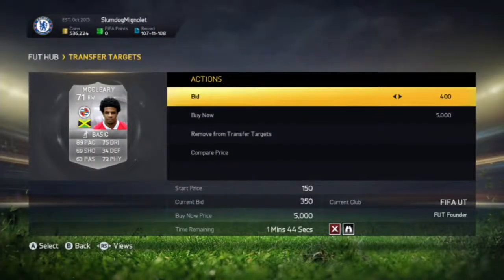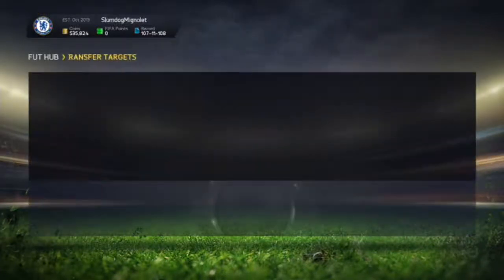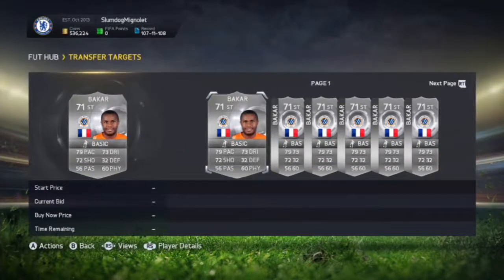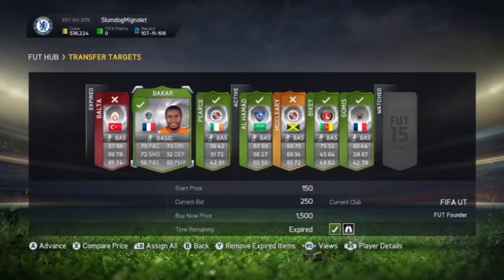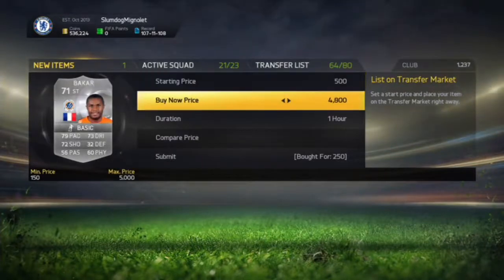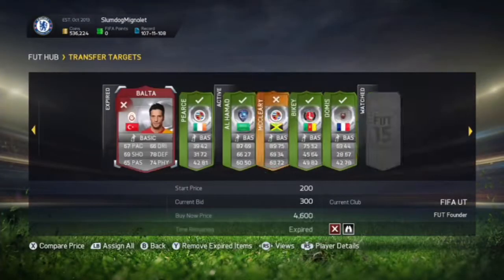We won these — so now we'll put them up on the market. We got them for 250 coins and one for 500 coins. The trick with this method is to list them for around 550 coins as the buy-it-now and list at 600 or 700 coins. List them for 12 hours and they will sell. That's how you do the method!